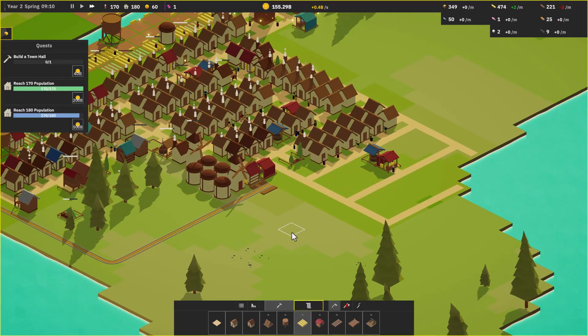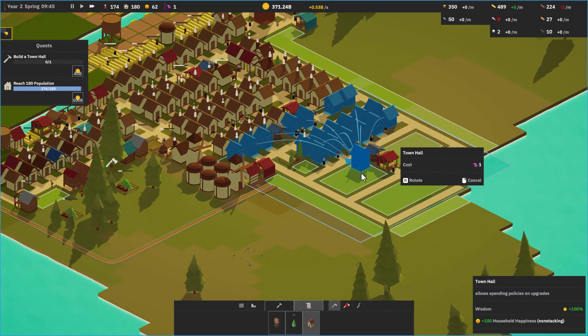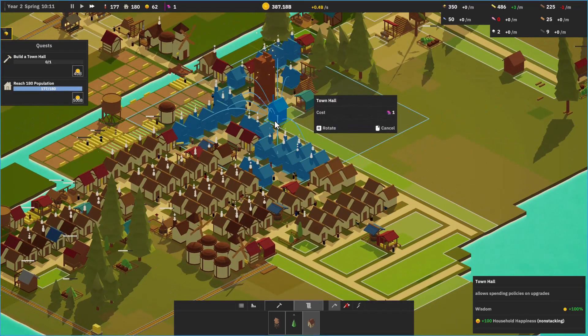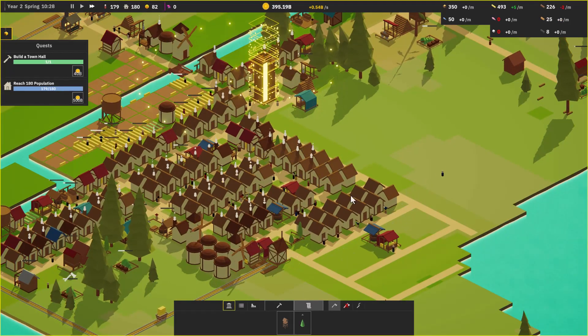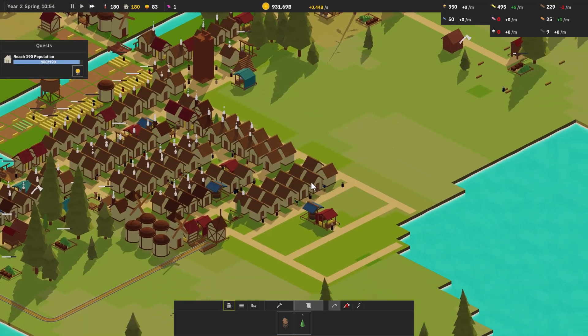We're stripping all the things we need to distribute — a town hall! So we go in here: we have a town hall, that's our newest item. What does the town hall do for us? It allows spending policies on upgrades. We're going to put that as close to the center of town as possible. It upgraded all of those guys — to do what? I don't know.